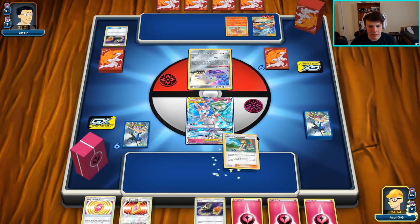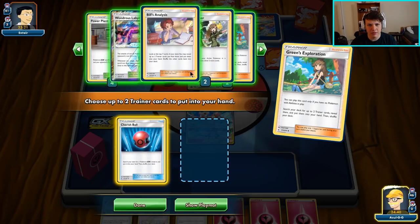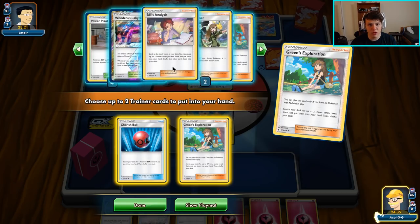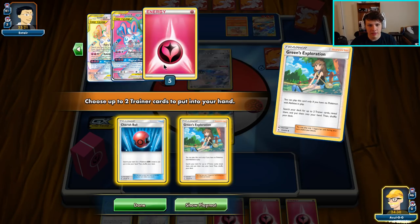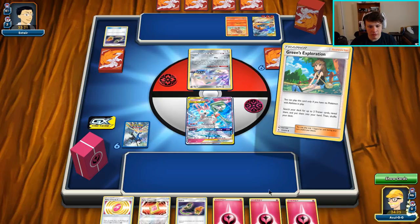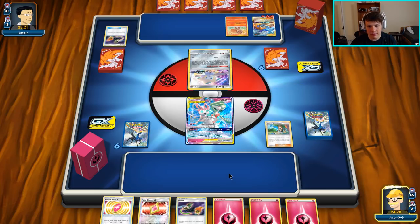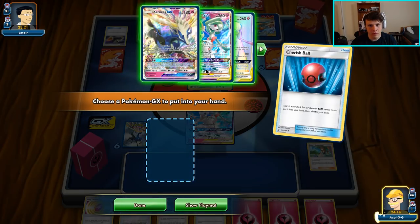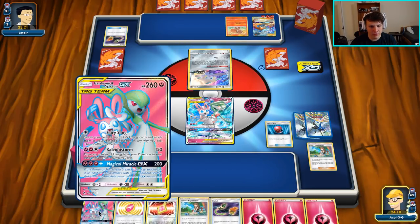Another Fairy Energy top deck — usually we get an Energy Spinner turn one but not this time. We'll go with the Cherish Ball and another Greens, plus a whole ton of supporters: two Coach Trainer, one Greens. We check prizes — looks like a Poké Gear is prized, an energy, and an Energy Spinner is prized. So we know almost all of our prizes. We grab ourselves one of the Gardevoirs — I'll go with the full art — and Fairy Song for two energy.